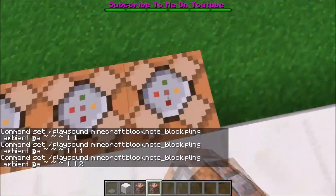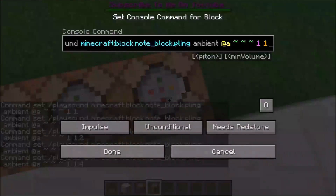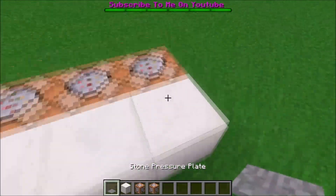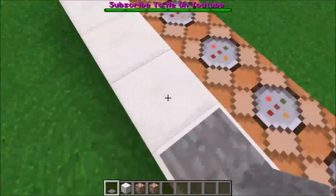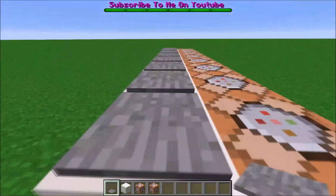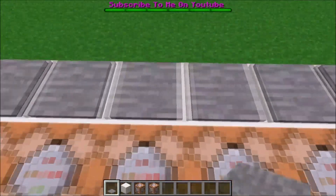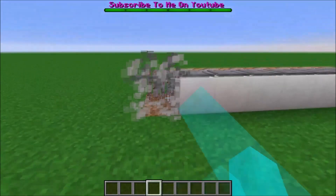0.2, 0.3, 0.4, 0.5, 0.6, 0.7 — and so on. I have auto jump on. So you can do random songs, play around with the command, do whatever you want with it.